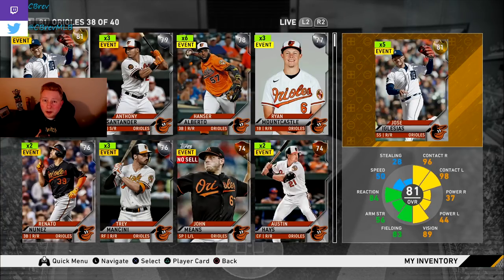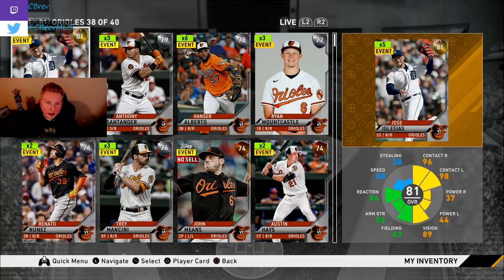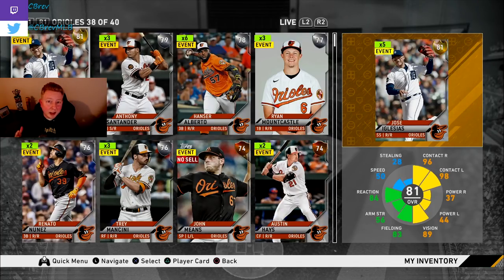When I talk about launch night, I'm talking about early release launch night, which is April 16th. A lot of this stuff will probably still apply on April 20th, the standard release date, but to a lesser degree. Our first core principle for making stubs on launch night is to sell every single gold, silver, and bronze card that we come into contact with. The reason is that these card prices are dictated more by supply than anything else, and their supply is at its lowest on launch night.